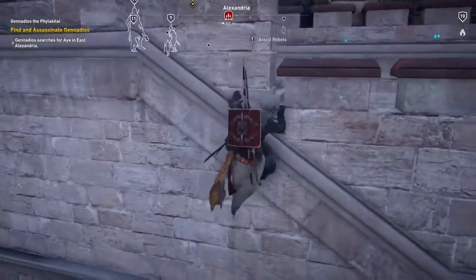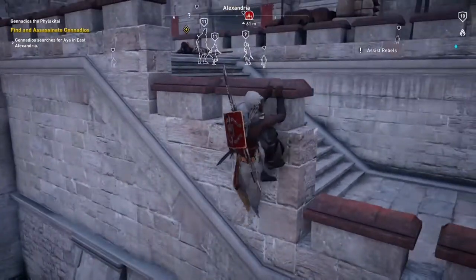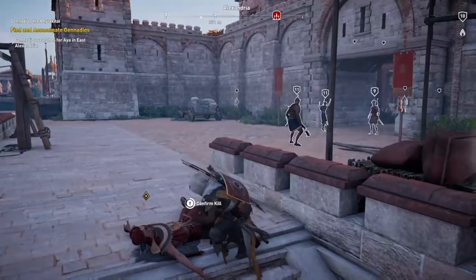So just crawl along this side of the wall. As you can see there's no one around Gennadios' dead body. You just want to get near him, and all you need to do is confirm the kill, and it will transfer into a cutscene.